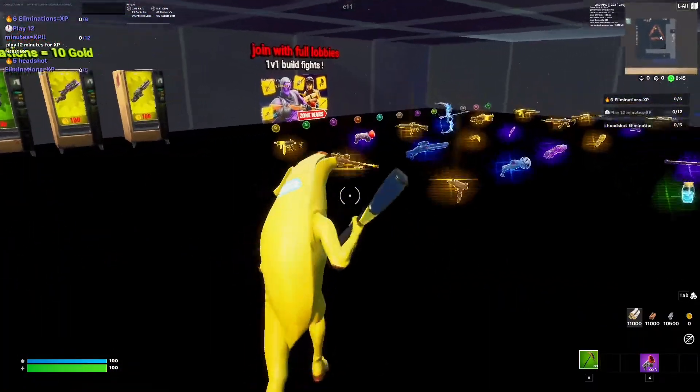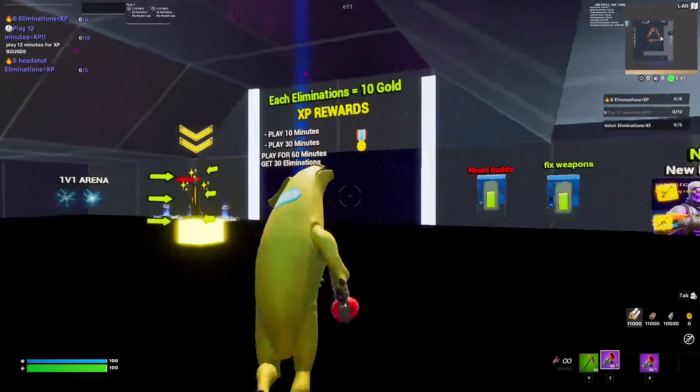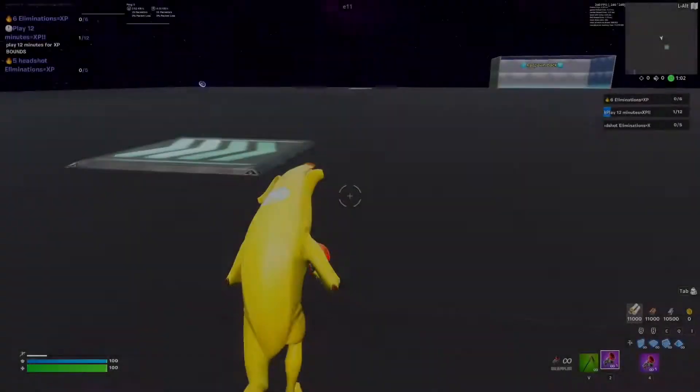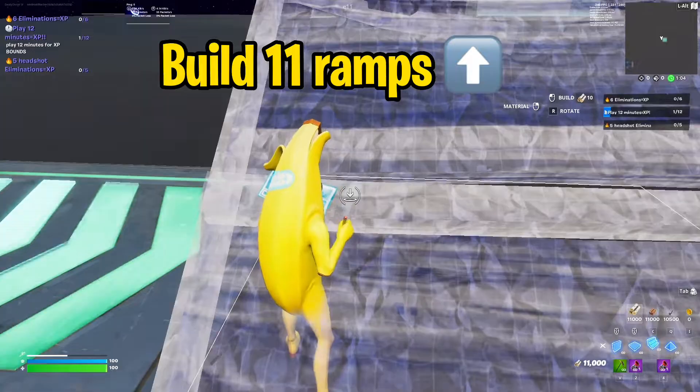After that, make your way over here and get a grappler. Then come off this edge and head over to this speed boost right over here. At the speed boost, simply build 11 ramps up from here.